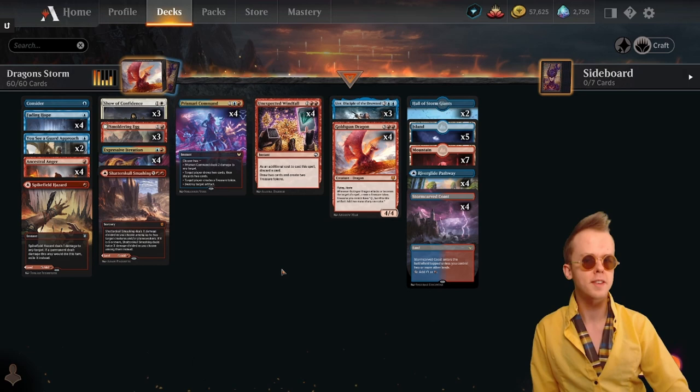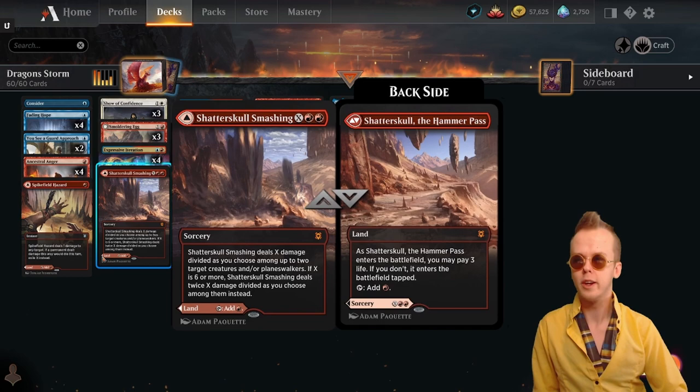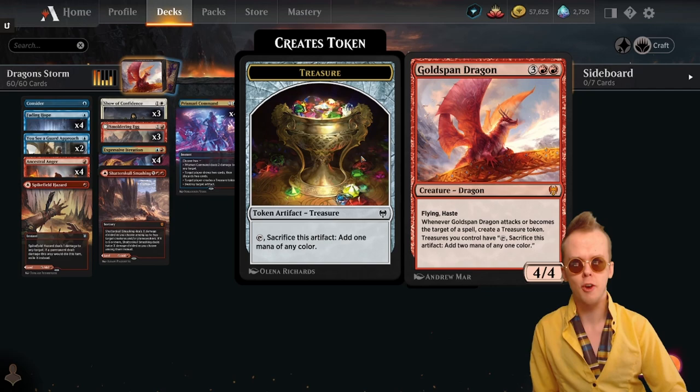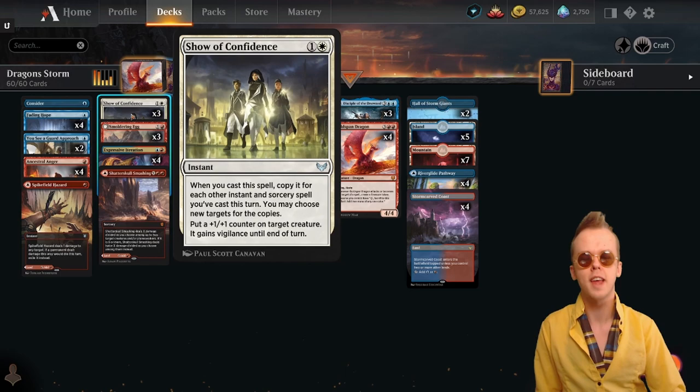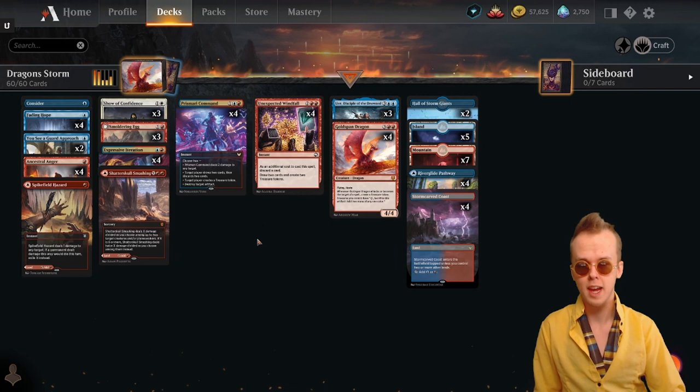The basic idea is that instead of playing a normal, sane dragon shell, we cram in a bunch of cantrips and stuff like Ancestral Anger, targeting Goldspan Dragon with it. Once we've cast a few spells, we cast Show of Confidence, which pumps out just a ton of treasures. Every time it targets Goldspan, you get a treasure. Then we use that giant pile of mana to rip through the deck — play out a Smoldering Egg, flip it, cast a bunch more spells, and ping people down repeatedly.